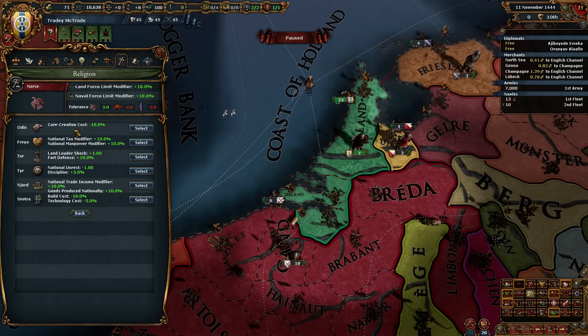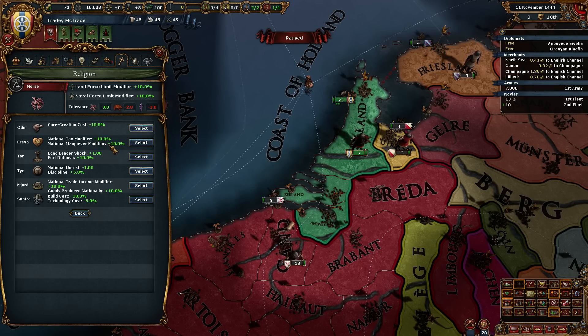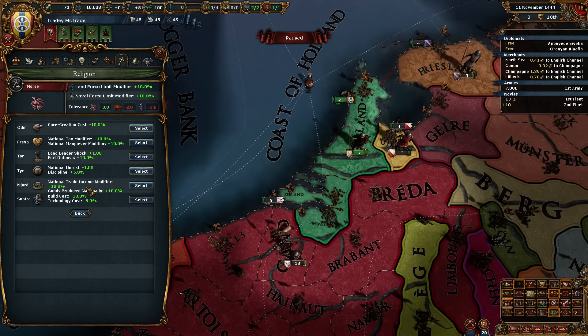We can take Odin, get some core creation cost. We can take Freya - national attacks modifier plus 10 and 10% more national manpower. Land leader shock plus one and fort defense - that's always cool. National unrest and discipline, that's pretty cool. National trade income modifier and goods produced nationally. Or build and tech costs go down. I love the diversity of the Norse religion - depending on what you need, sometimes if you want to go on a conquest, take Odin for a while.